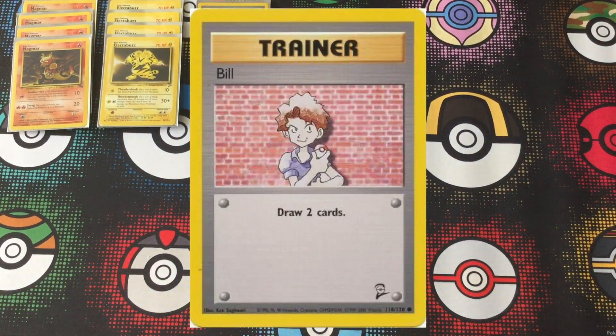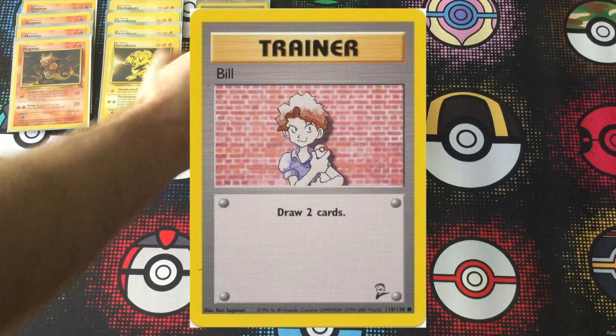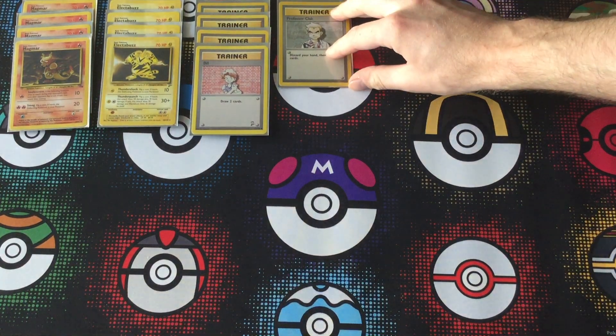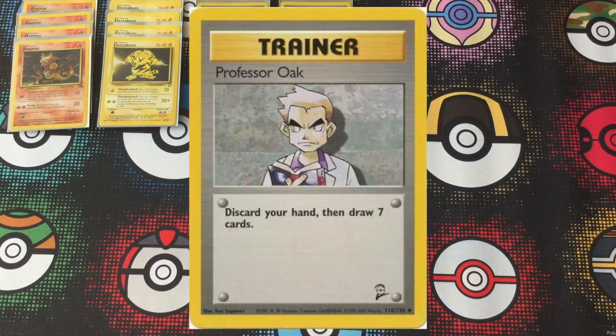Then we get into the Trainer Mania. People figured out that draw power was one of the biggest powers you could have in the Pokémon TCG, and so they went full on with it. Four copies of Bill and four copies of Professor Oak in this deck. You're going to be going through your deck really fast, just getting the cards you need. The idea of the deck is to get everything you need by turn two and win as quickly as possible.